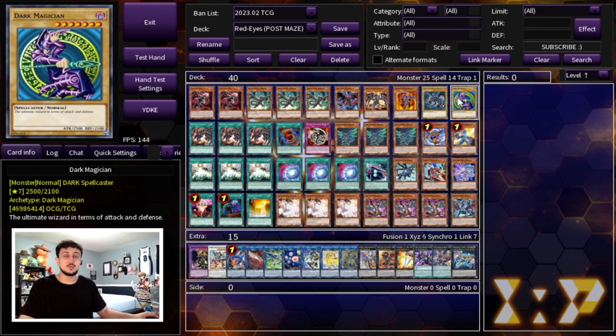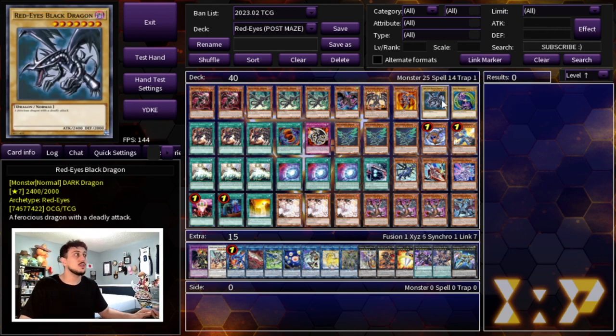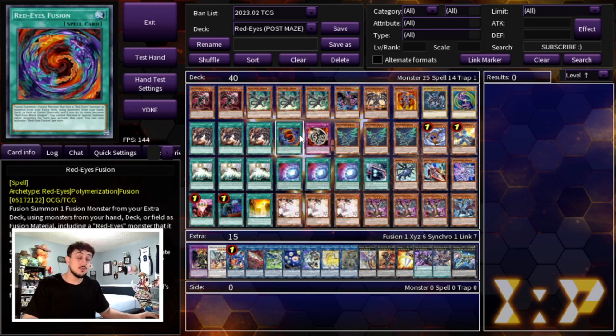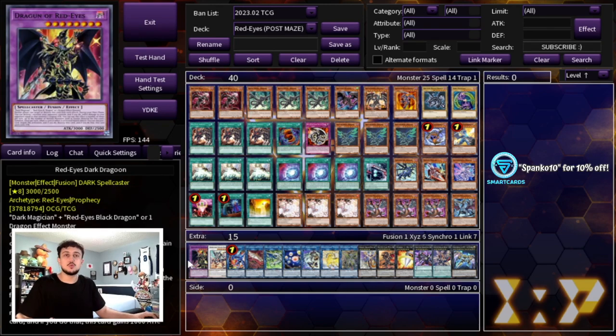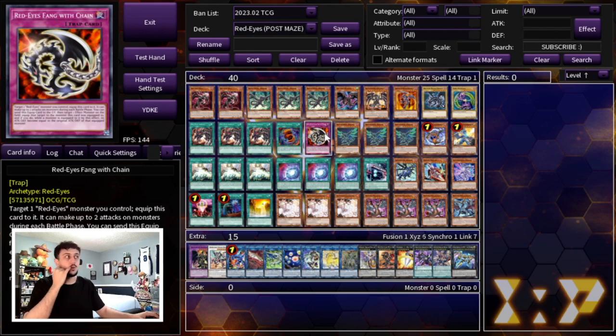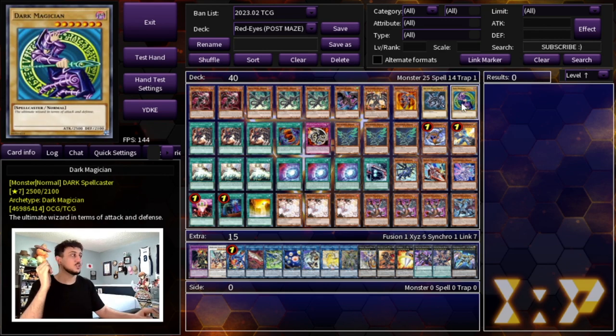We're playing one Red-Eyes Black Dragon and one Dark Magician to help get into Dragoon. You only need one Red-Eyes Black Dragon because you're always recycling it and you never really want to draw it. Then we're playing three Red-Eyes Insight — one of the most important searches. You send a Red-Eyes monster from your hand or deck to the graveyard and add a Red-Eyes spell or trap, like Red-Eyes Fusion. We're only playing one Red-Eyes Fusion because this deck has more depth than just summoning Dragoon and passing. We're also playing one Red-Eyes Fang with Chain, which synergizes well with Gear Freed.